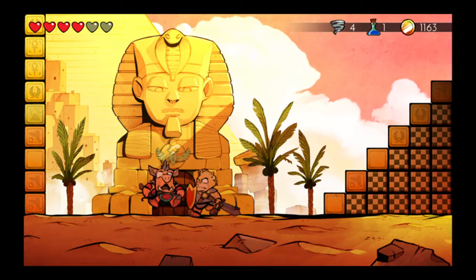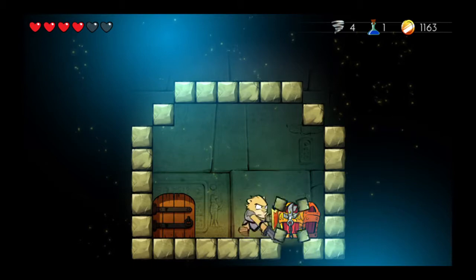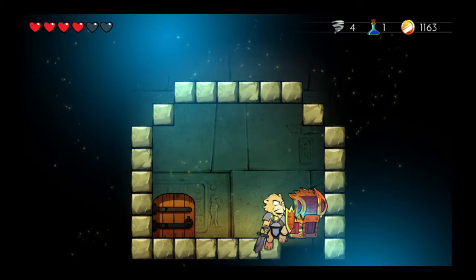Take this guy out and go through the door. And as you can see here, you can break the blocks and as I said, you do need the thunder ring for that.